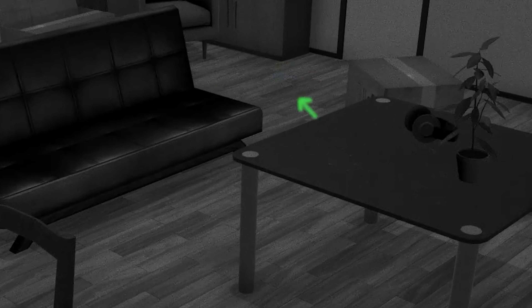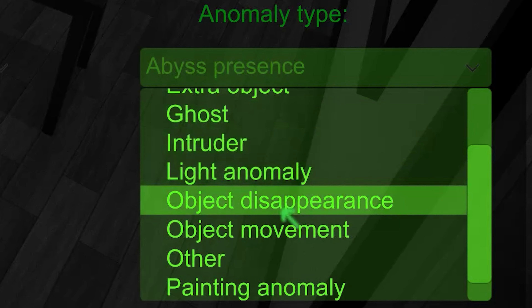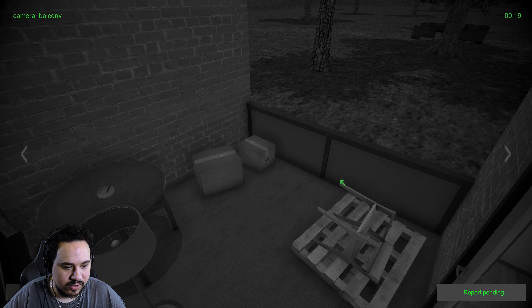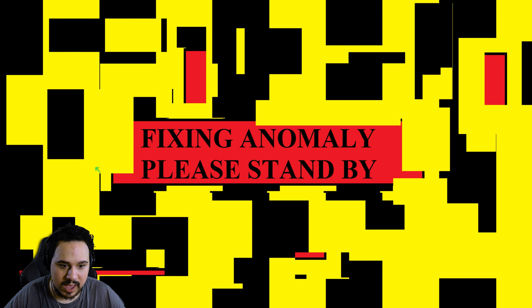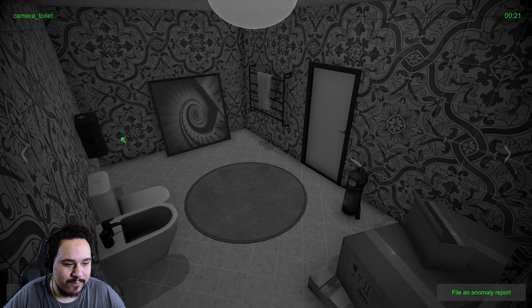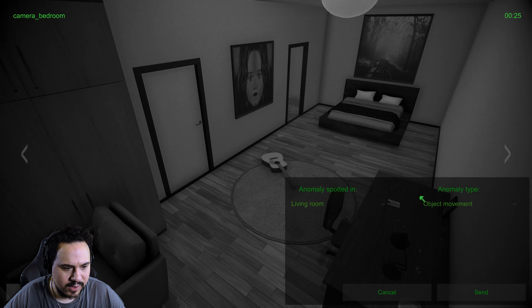I'm going to have to start with the most obvious stuff. We literally just saw that move, so let's go to the living room - object movement. The problem is I don't really know exactly what to look out for in these places. I got one! It's going to have to be all incredibly obvious stuff. Did the guitar move? I feel like it was a little more in the middle of the room.